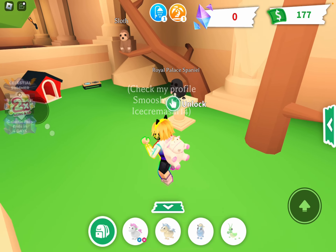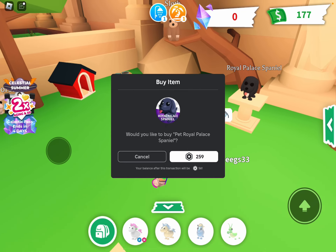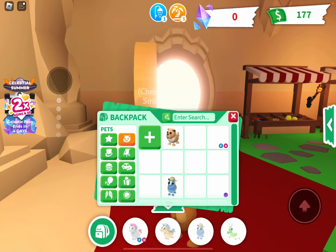I cannot buy this Capricorn. The Royal Palace Spaniel — I kind of want to buy that. The sloth I already have, the winged horse I already have. A lot of these are a lot of bunch.